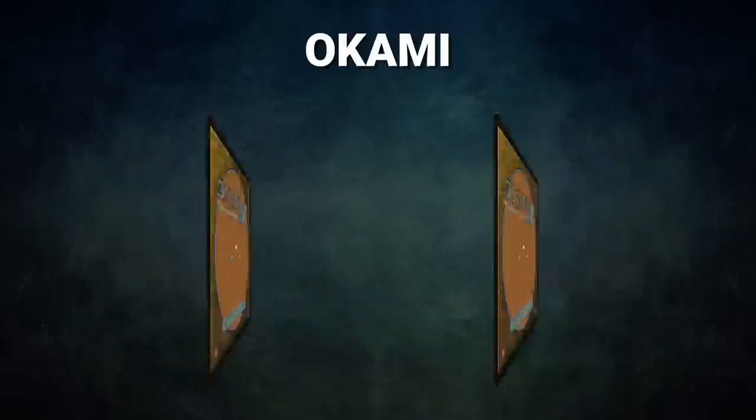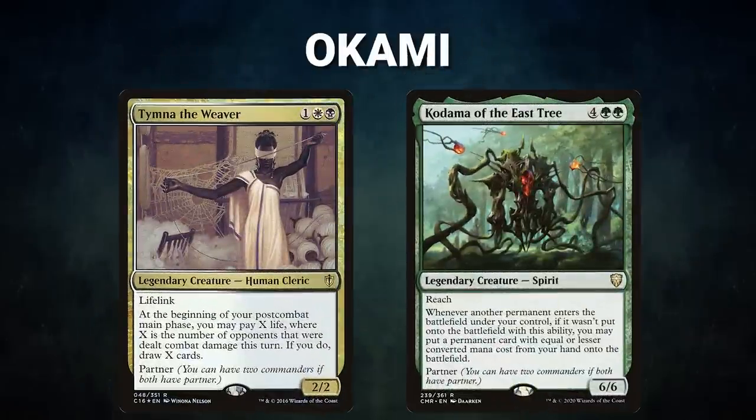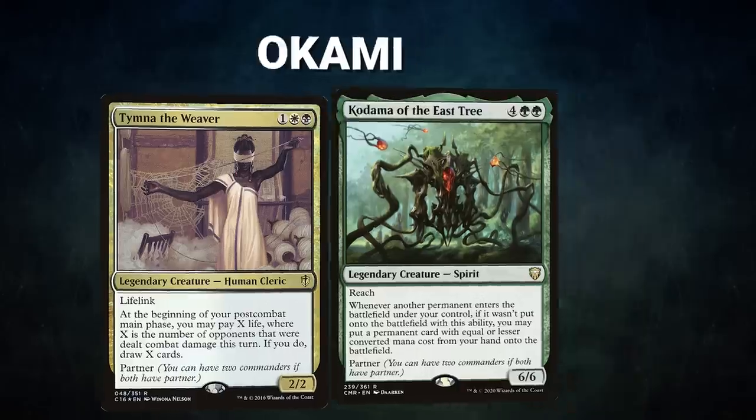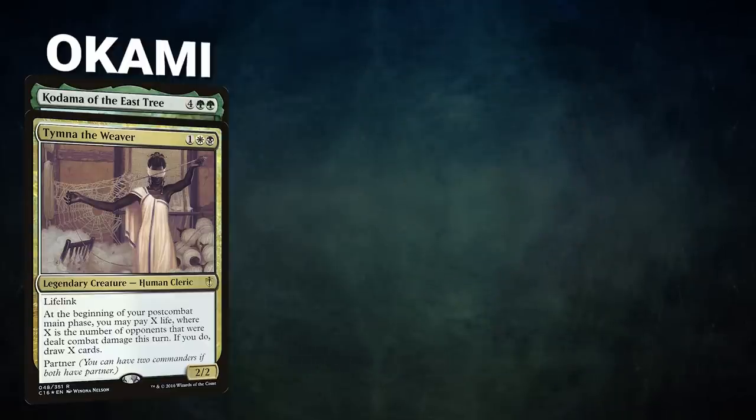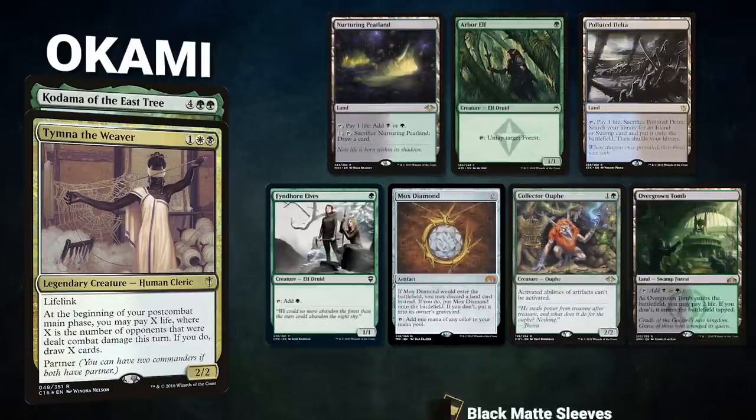Finally, we have Okami from the Spellseekers piloting the partner pair of Tim of the Weaver and Kodama of the East Tree. This deck seeks to cheat in Razaketh the Foulblooded, find and sack Protean Hulk, and assemble a combo to win the game. Be sure to check out the Spellseekers YouTube channel — a link is in the description. Okami's opening hand contains a Nurturing Peatland, Arbor Elf, Polluted Delta, Finehorn Elves, Mox Diamond, Collector Ouphe, and an Overgrown Tomb.